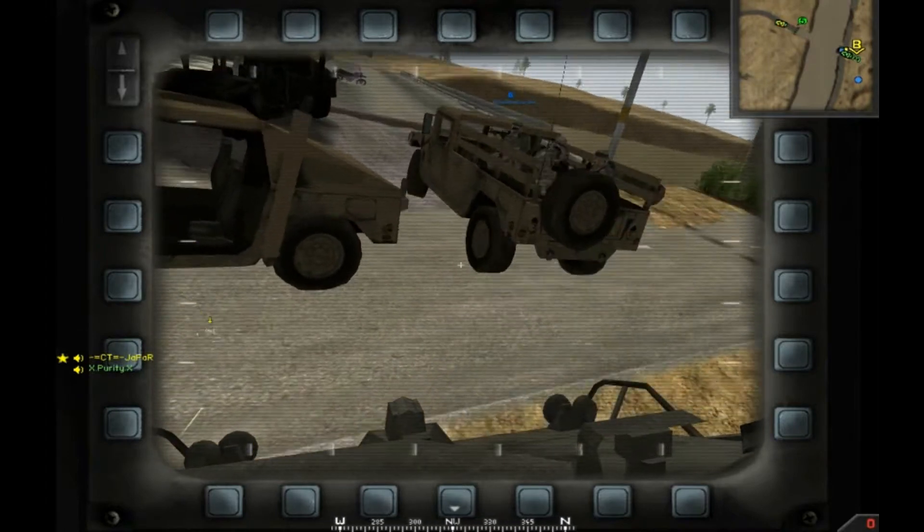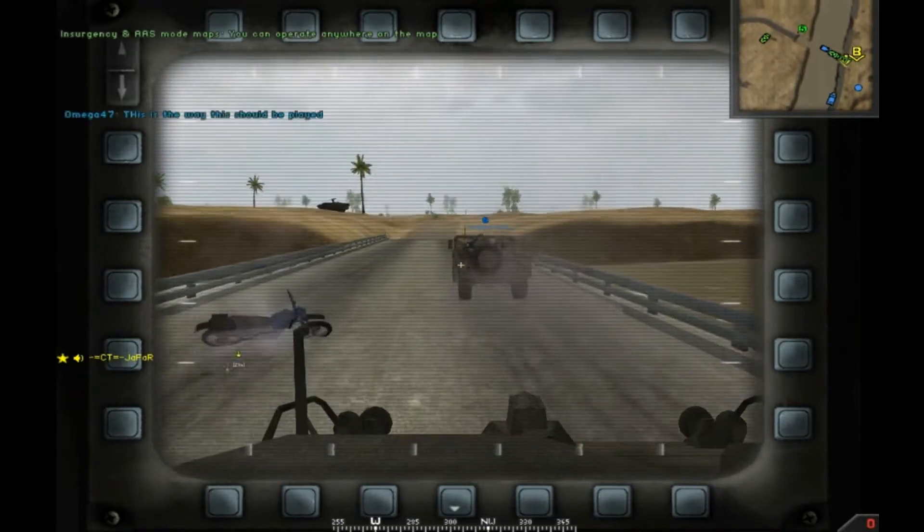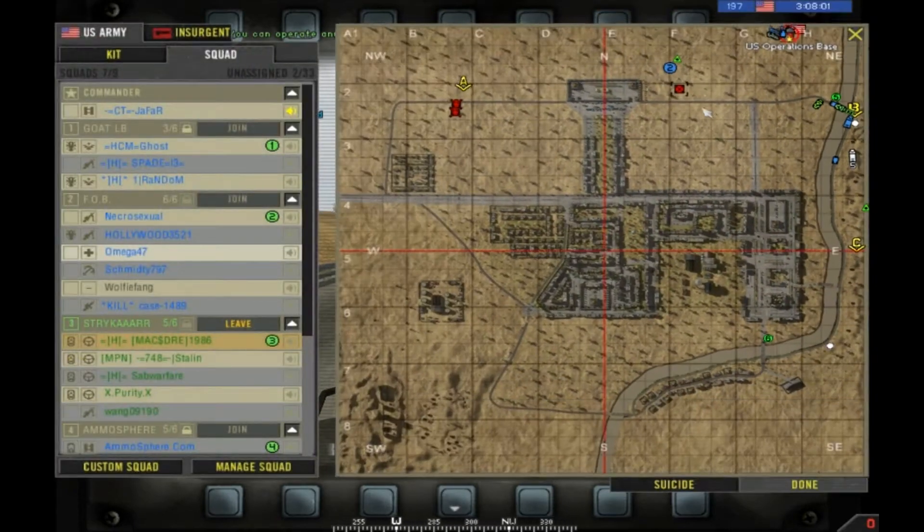Well, we have the same amount of tickets we did like 15 minutes ago. All ground squad leaders, this is command — just a friendly reminder that our current destination is our forward operating base in Fox Route 1.